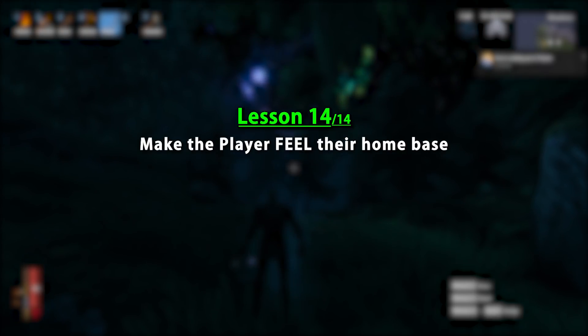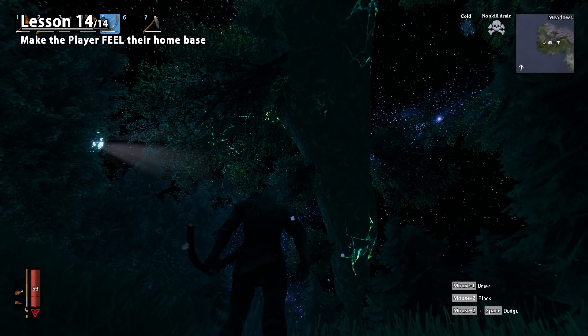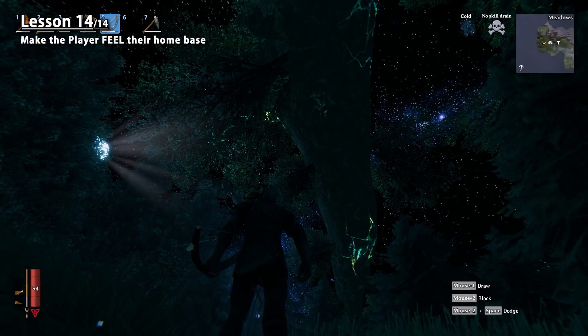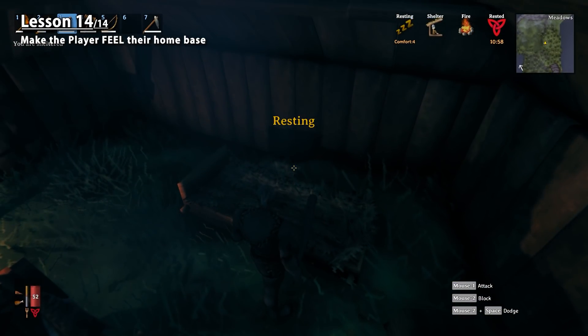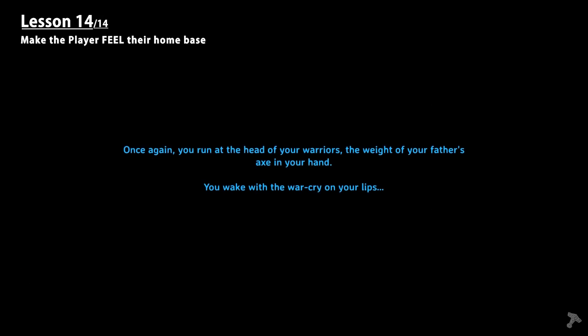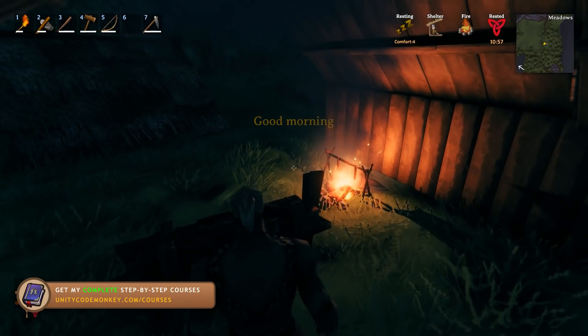Another interesting mechanic is the rest mechanic. Whenever you're in a shelter under your roof, if you stay there for a while you get a nice restful buff — it gives you extra stamina and health regen. It's a very large bonus, so you're definitely encouraged to have the buff active at all times, but the buff also has a time limit. What this essentially does is force you to return to base or find a shelter every once in a while. If you want to encourage the player to feel a connection to their home base, this is a simple and effective way to do it. Remember that bonuses feel better than punishments — note how they give you a positive buff while you're rested, as opposed to a negative buff while unrested. Always try to present your mechanics in a positive way.